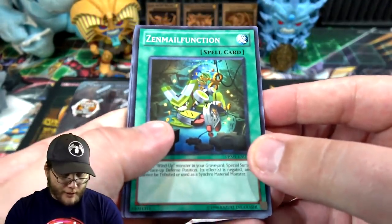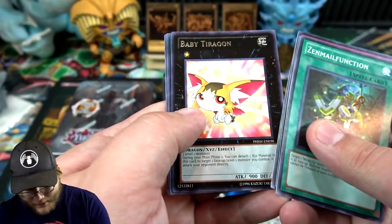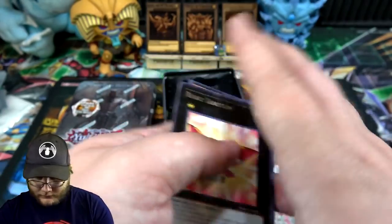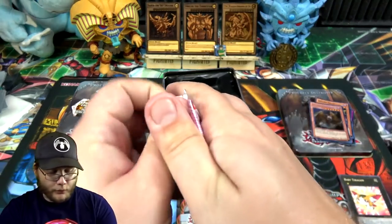Let's start with Photon Shockwave first. We can get ultimate rares out of all these packs, and ghost rares are possible too. We have... Baby Dragon — nothing on that one unfortunately. I wanted to start off with a Rescue Rabbit or something, that would have been awesome.